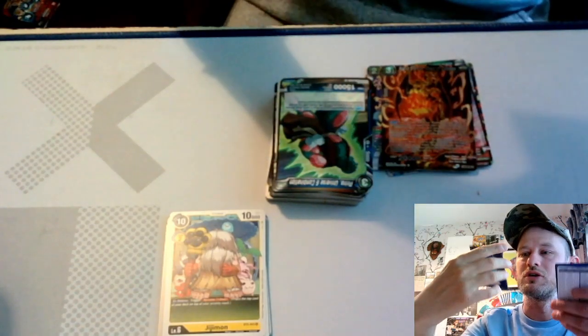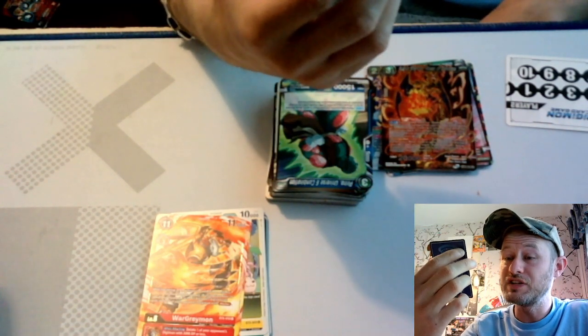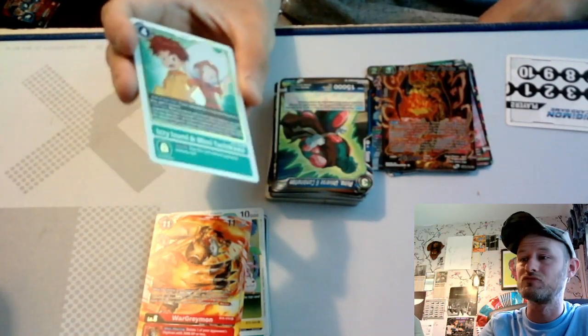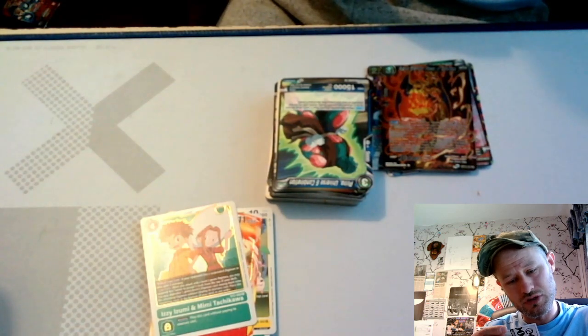Giamon, Bajamon, we have Wargreymon — he's sick though, number eleven. Now this is the rare card I'm guessing, which is Izzy Yuzima and Mimiko Takaoka, and it's kind of like a gold effect running along the side of the card. It's like the promotional cards in the Pokemon ones.